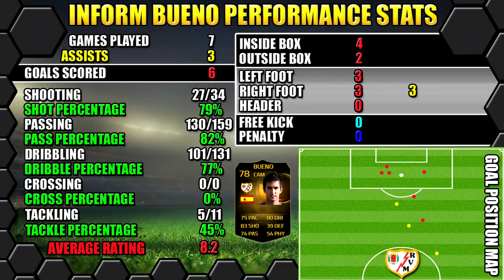So let's have a look at Informed Bueno's performance stats. In seven games he managed six goals and got three assists. All of his stats are on the left, goals are on the right, and the position map shows you where the goals are scored and assists are created as well.